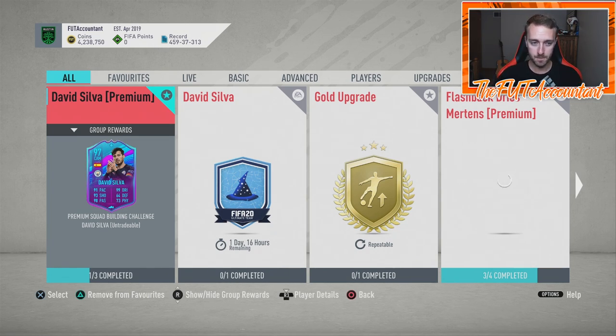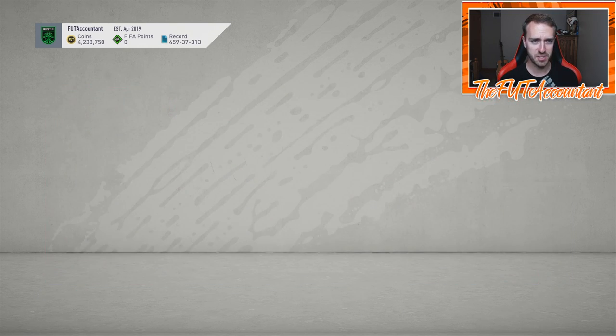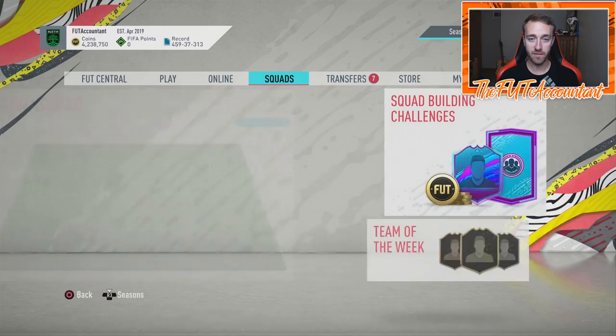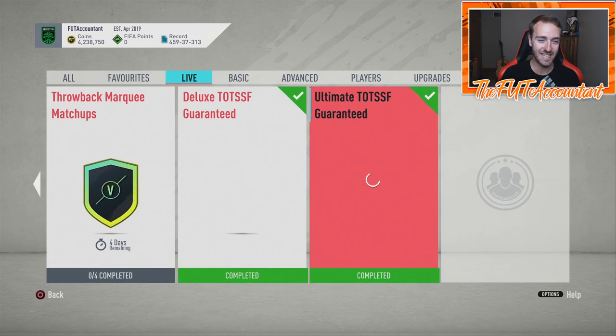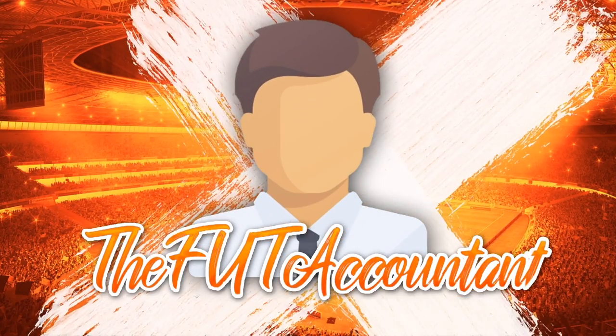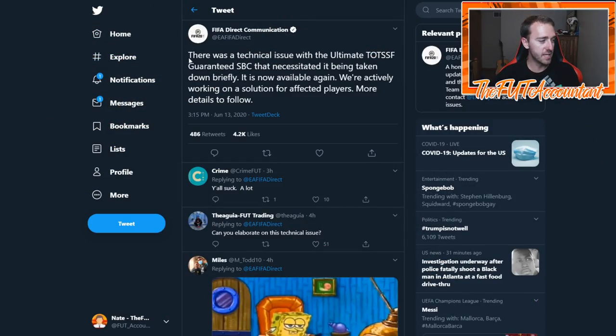Now I want to talk about the SBC that came out on Saturday — the Ultimate TOTS Guaranteed. We didn't even know if we were going to get this, but EA dropped three deluxe TOTS SBC guarantees throughout the week, and then we finally got the Ultimate TOTS Guaranteed today. But there was a whole fiasco — it was live for about 15 to 20 minutes and then EA took it down.